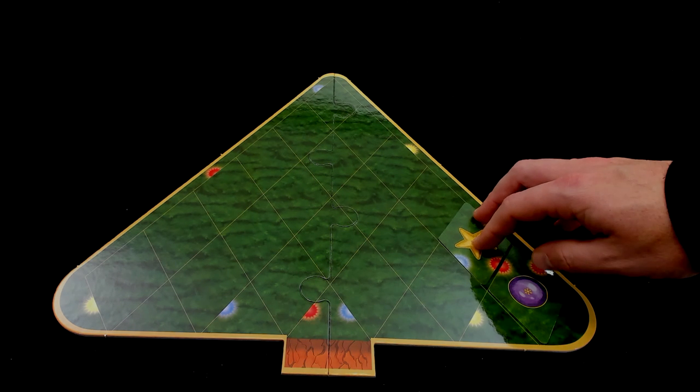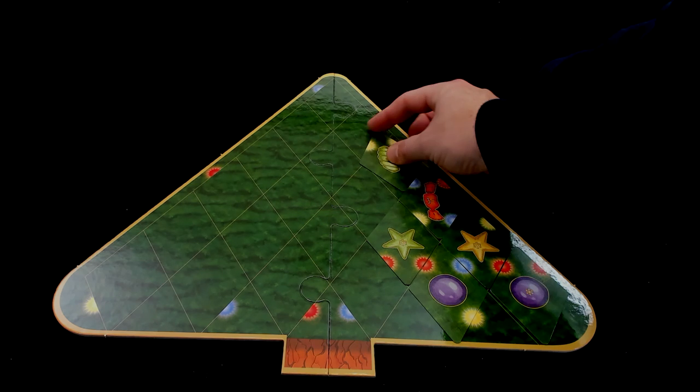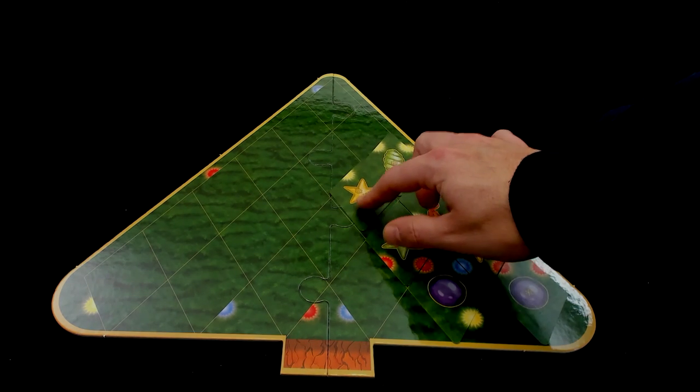Next is Christmas Tree by Clever Green Games — a card drafting game that's been around a little while. You draft ornament cards and place them on the tree, scoring points. Some ornaments give straight points, others score based on their configuration on the tree, and there are objective cards to complete for more points. Availability may be limited and this may be an older version, though the newer version appears to be the same game with updated cover art. This has been one of my favorite Christmas games — highly recommend if you can find it.